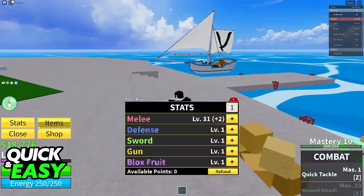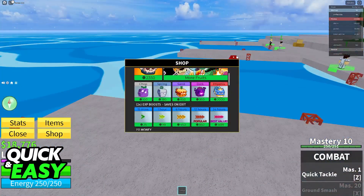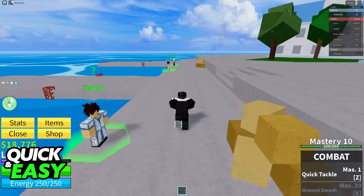Even if you go over to the menu, you browse through your stats, you browse through your items, the shop and so on, you won't be able to find anything related to this. So as it stands today, is there any method to do this? Do you have to input a code, go over to the settings, or do some sort of special action?